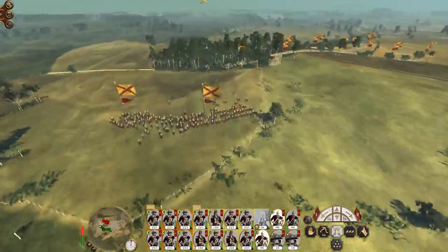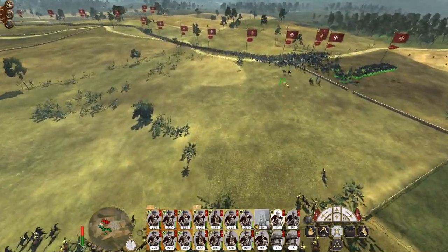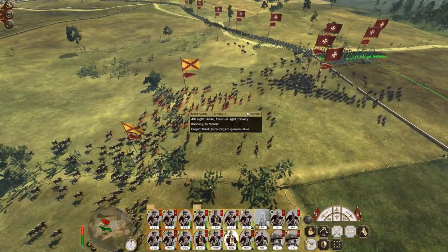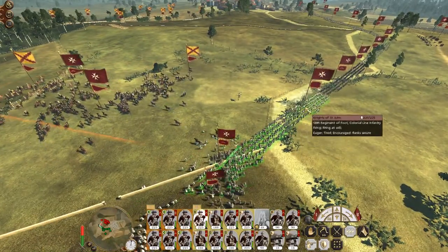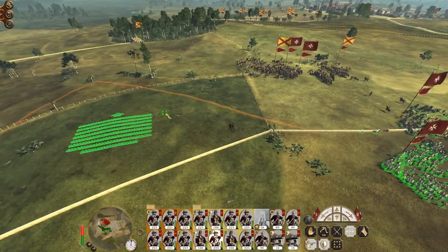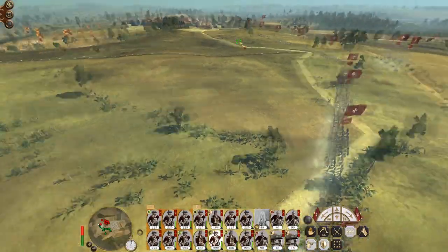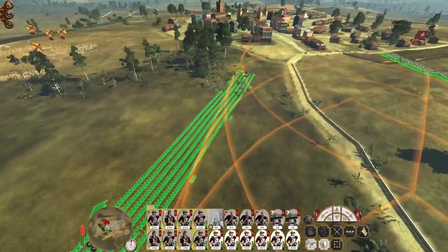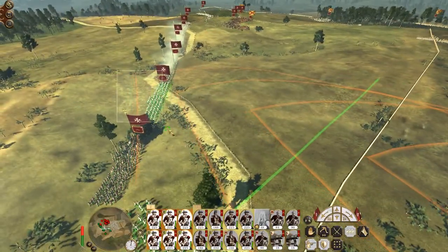I'm going to hold my cavalry. Okay, now engage. Set my grenadiers to engage as well. Turn off fire at will here. Push up one unit of infantry just to hold ground against those guys. My gunners are in — they're probably going to attack their guns. My right wing — this is going to be dodgy. My artillery is not going to have a very pleasant time.